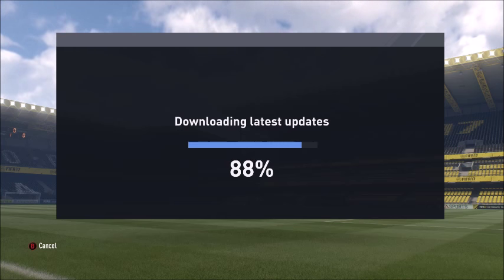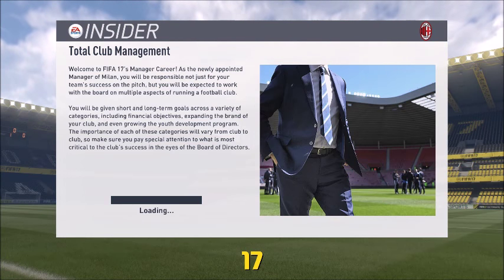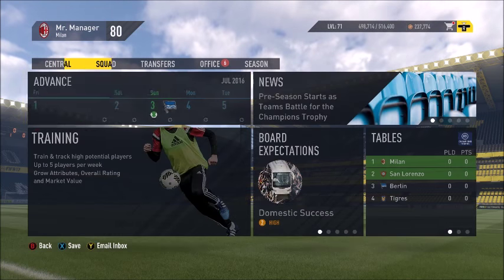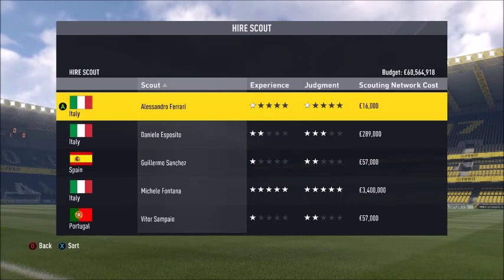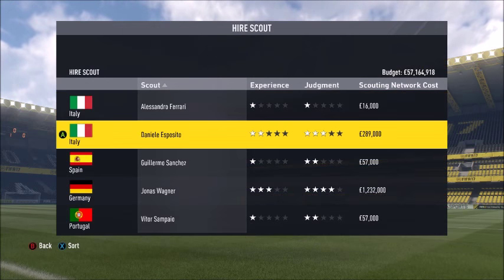You want to select some scouts and make sure that they're really high rated because they'll be easier to find good players. You want to hire three. First, go to office, select youth staff, then hire three scouts. You want five-star scouts — those are the best.